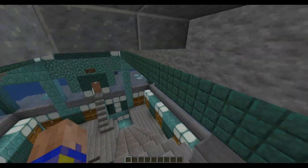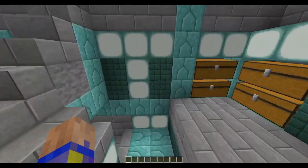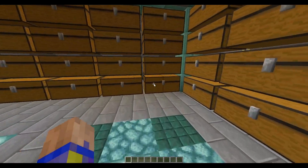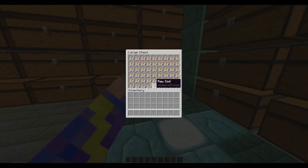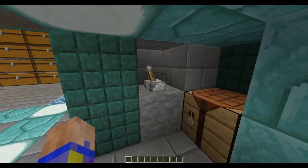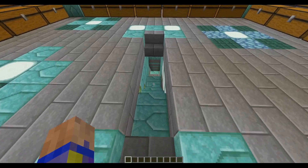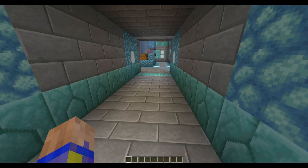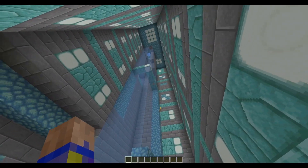Speaking of the storage area, I have a very large storage area down here with item sorters for all the different drops you're going to get from the guardians. I've got this hidden door — you flip the switch and the floor actually opens up, and then you can go down past the redstone all the way to the bottom where the drops hoppers are, where the guardians drop in. It feeds all the way back up into my sorting and storage system.